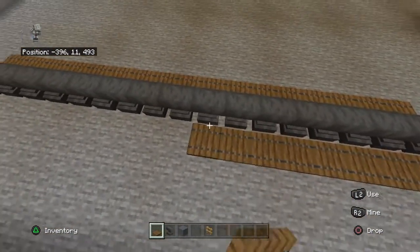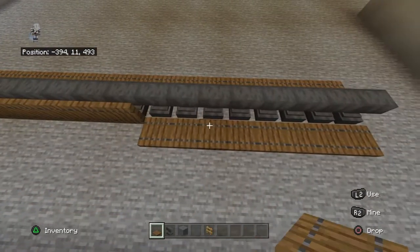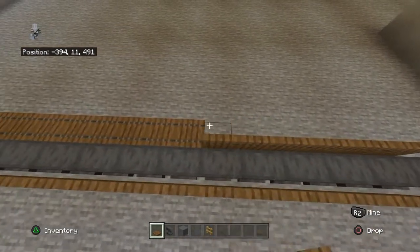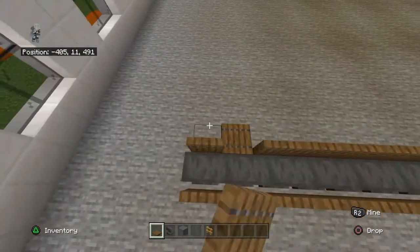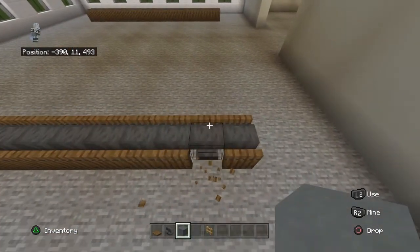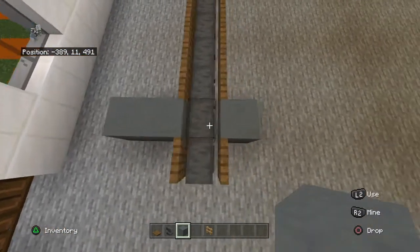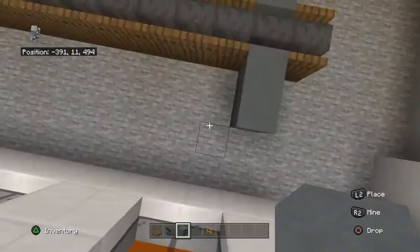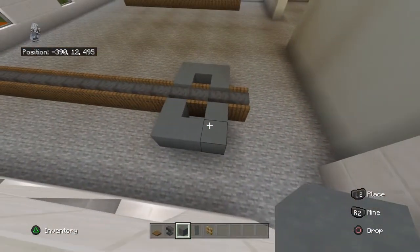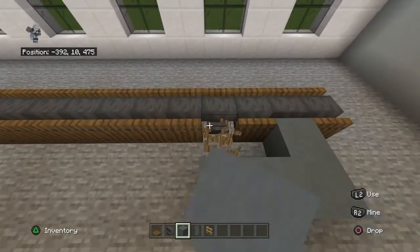Two spruce trapdoors on each conveyor belt will be removed. One block away from the end, break the two spruce trapdoors and place cyan terracotta, moving it out by an additional block — that's why you probably should have done more than four blocks. Then bring it left by two rows and inwards by a row. Do that on both conveyor belts.